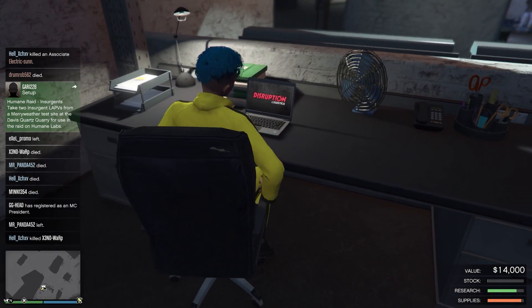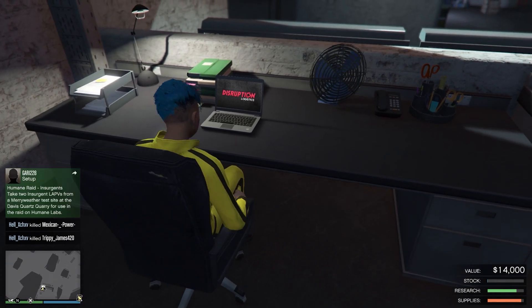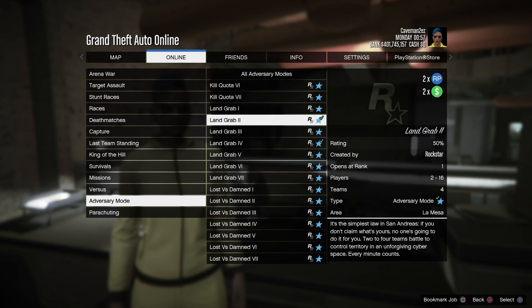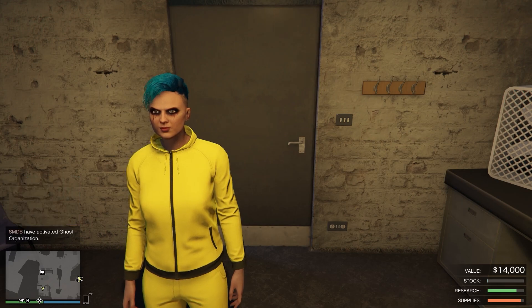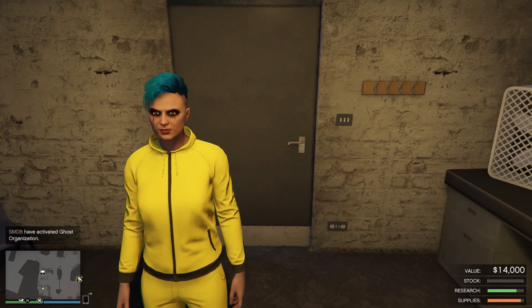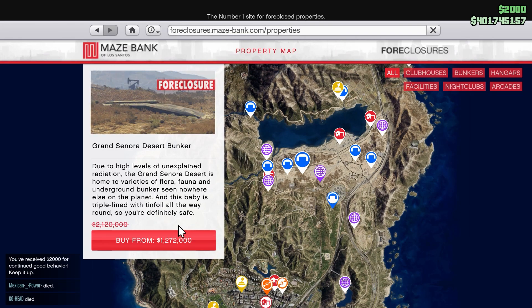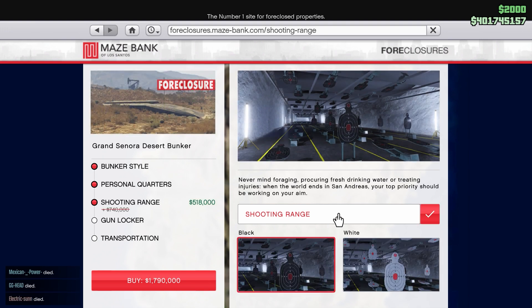This week is a great week to make money using the Bunker. All the Bunker sell missions are double money. Land Grab adversary modes are double money in RP. Also all the business battles in free roam are double money in RP. All of the Bunkers are discounted 40% off and all the renovations are discounted.